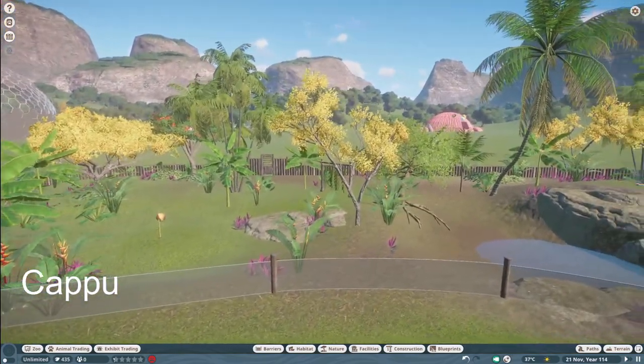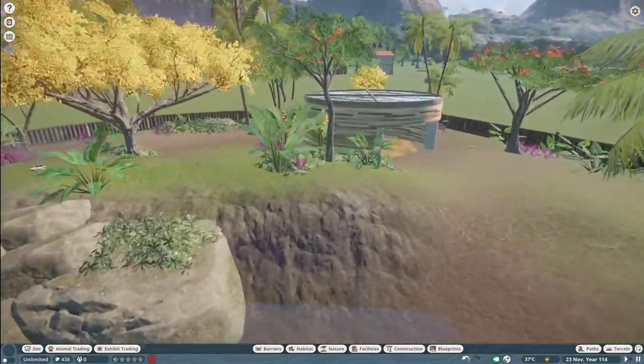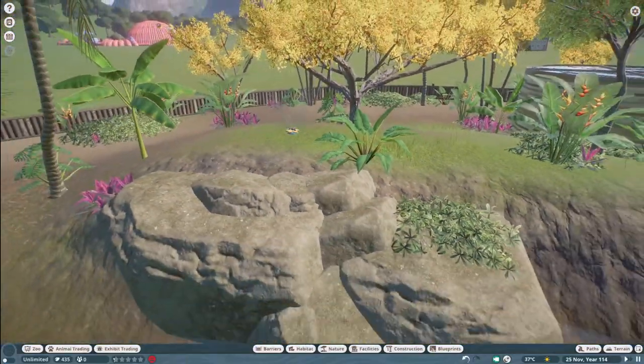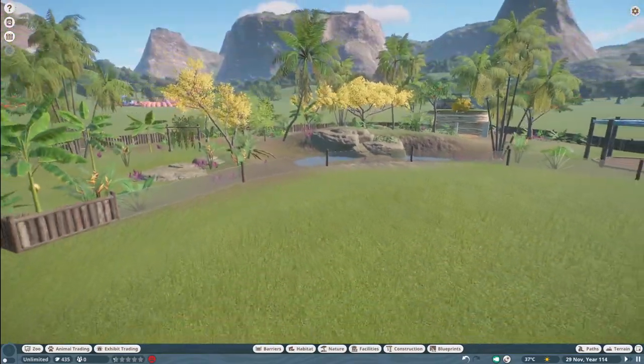Our next piece was made by Capu. They call this Tapir de Shango, and you can bring this into your zoo for right around $5,000. Thank you so much, Capu, for sharing this very nice habitat with us on the Steam Workshop.